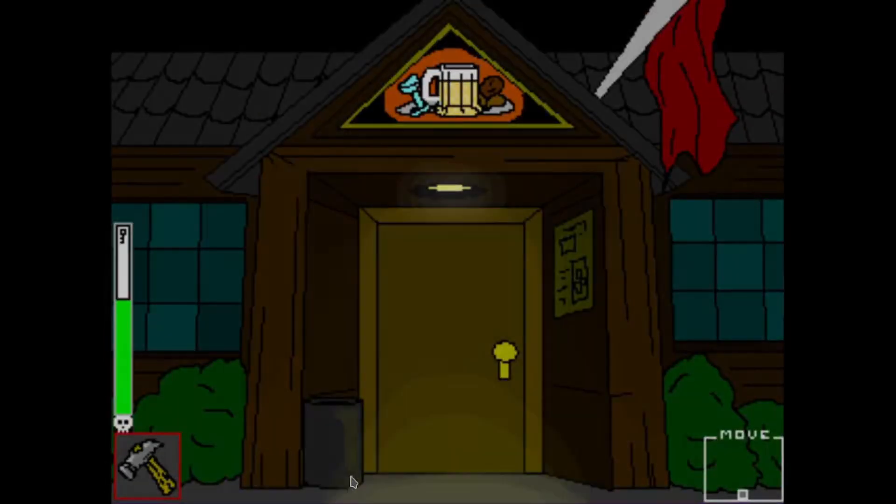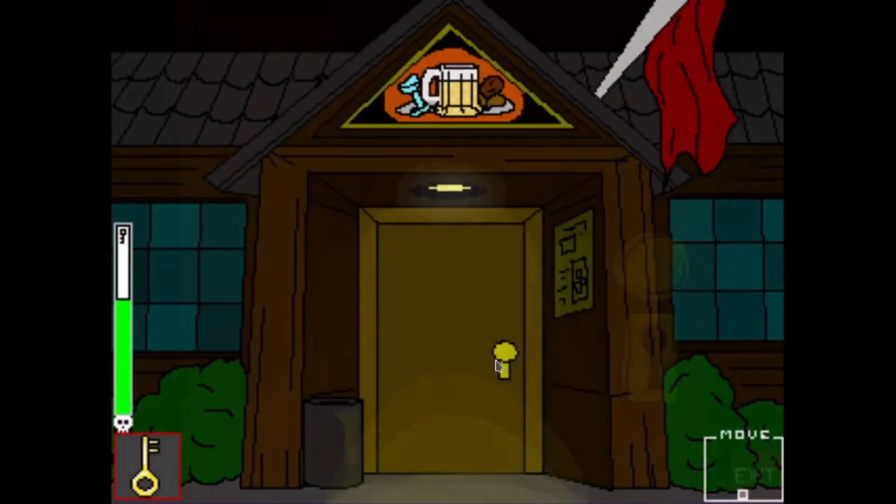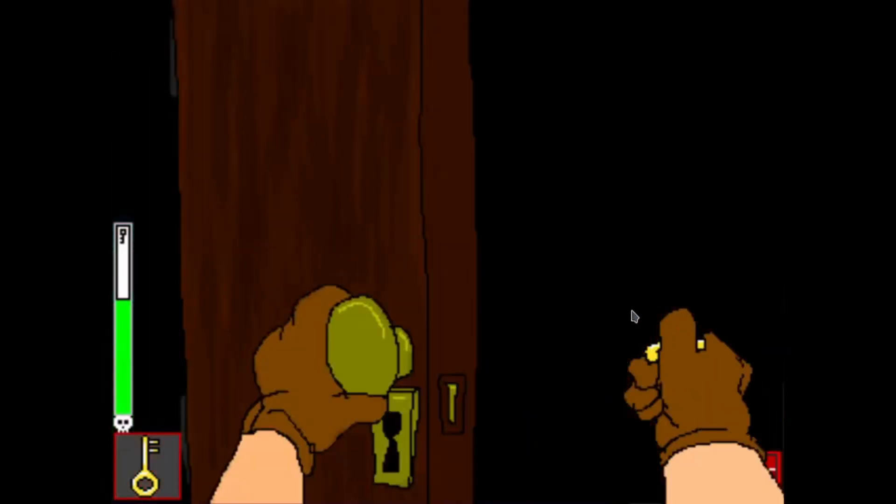I had to fight the bot there. So you click on the trash can, you get the key, and you're gonna go to the front door and open the door. Then you're not gonna go in any room but the left room.